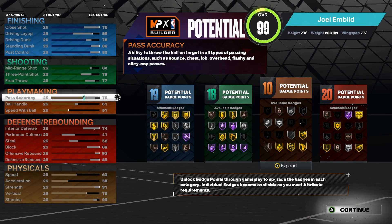For the playmaking, we have a 75 pass accuracy — we have to have some pass accuracy for 2K. Ball handle we just max out at 51, because we don't want to be losing the ball.